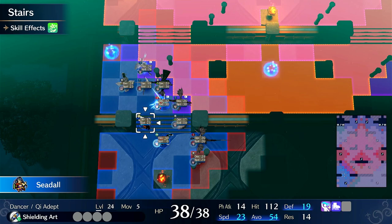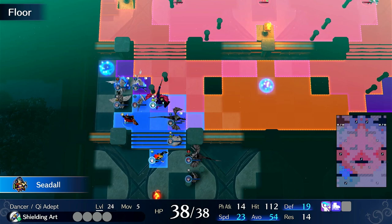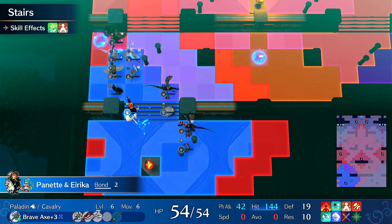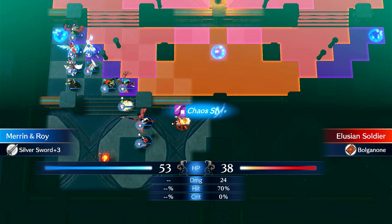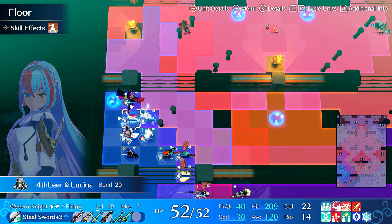There's the mage. Now we're definitely out of Gris's range - that's the key. We'll kill this now, just making sure I don't die on counterattack.